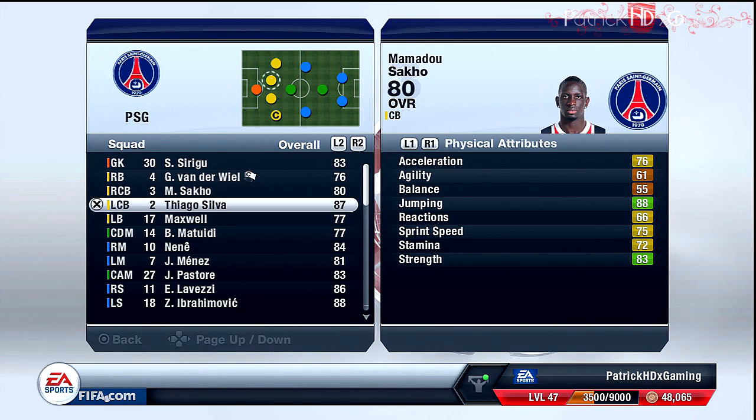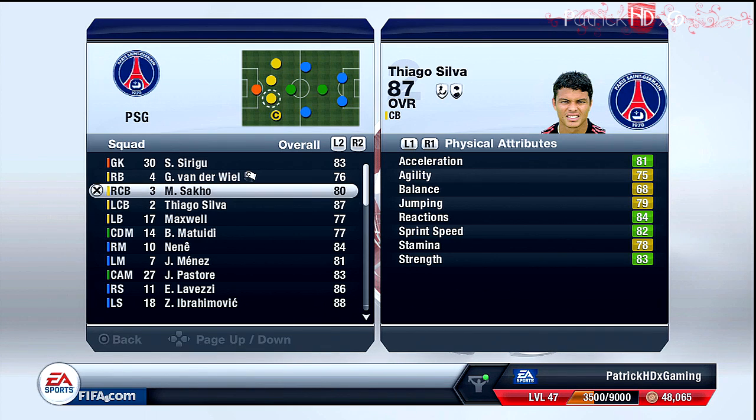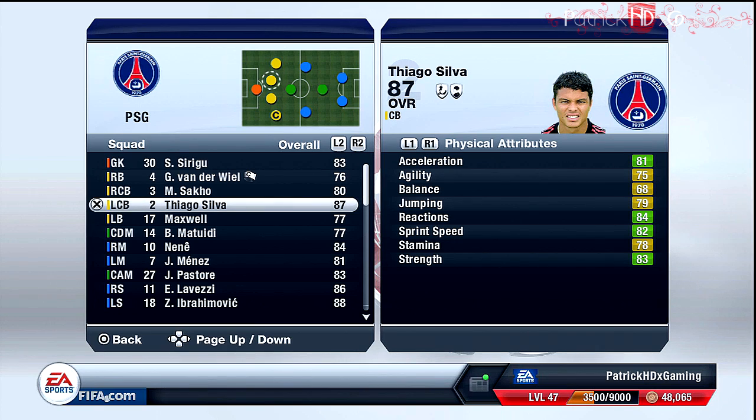My central backs Sacco and Thiago Silva are very strong and good on headers, which is very important. Thiago Silva is also very quick — he's one of the quickest central backs in the game in my opinion and also one of the best ones.